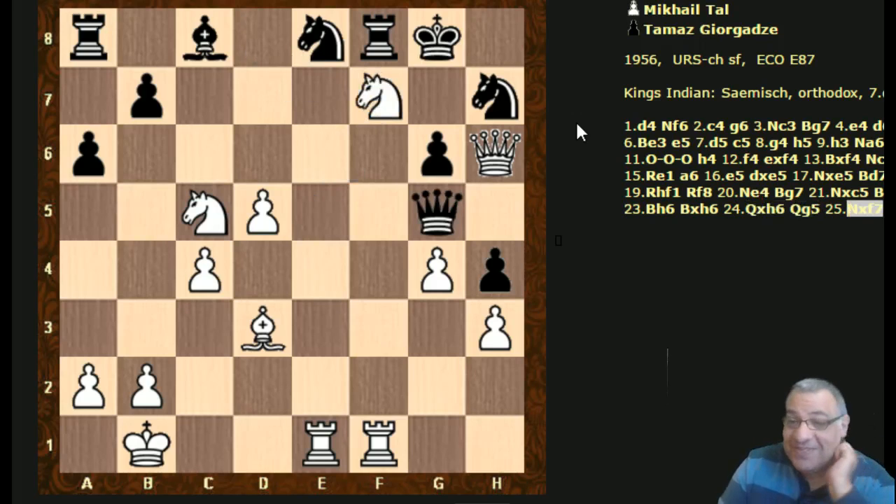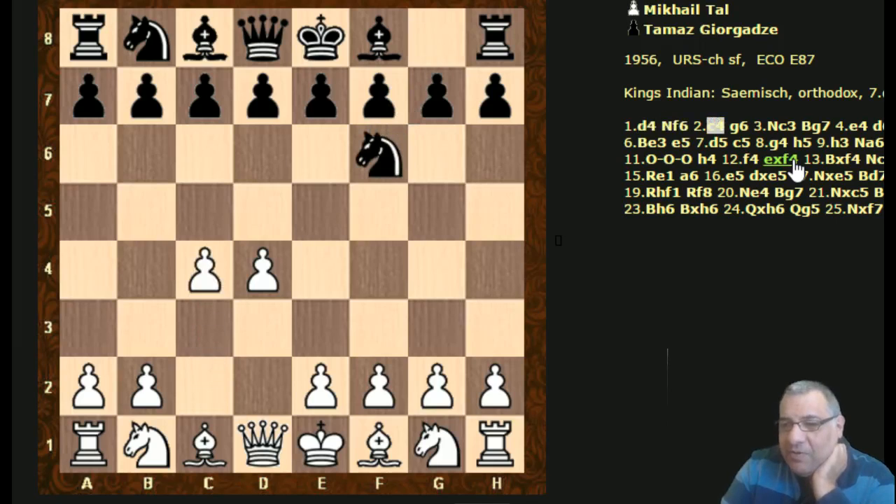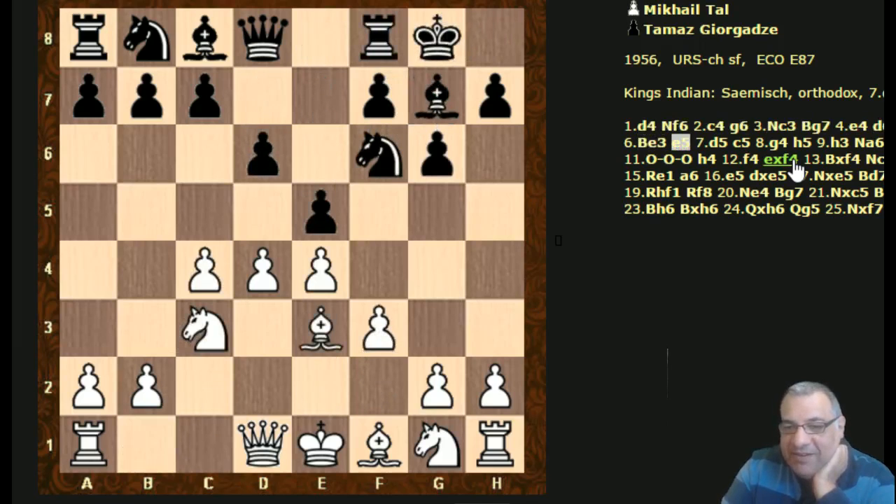Knight takes f7 here and I'm confused - that's the end of the game. What happened there? Rook takes f7, rook takes e8, queen takes, knight takes. Yeah, a great finish! Let's play through that again and get a grip on this game before attempting, dare I say, the dreaded Play Like the Master.